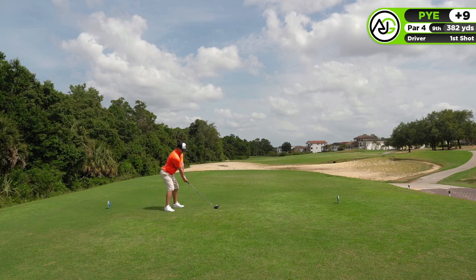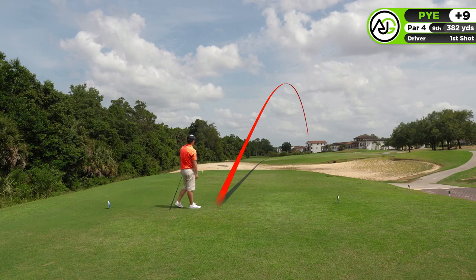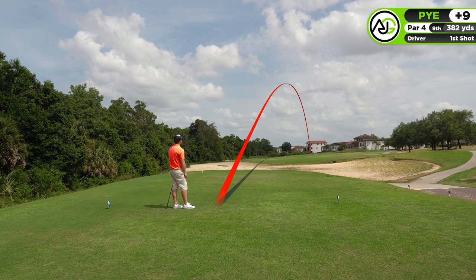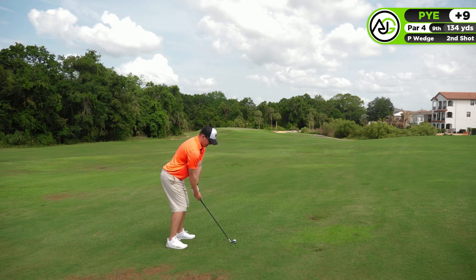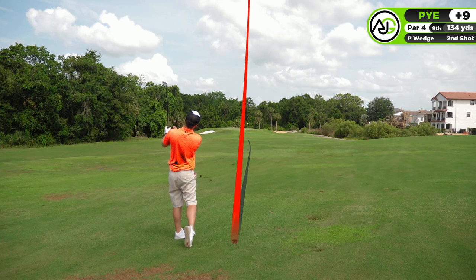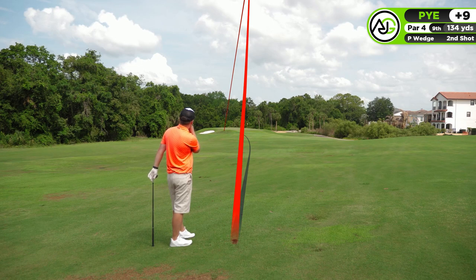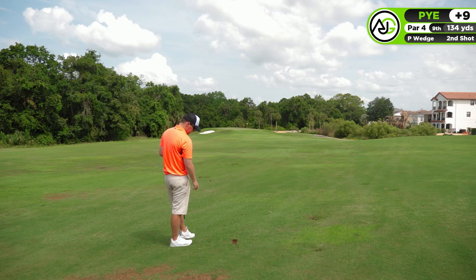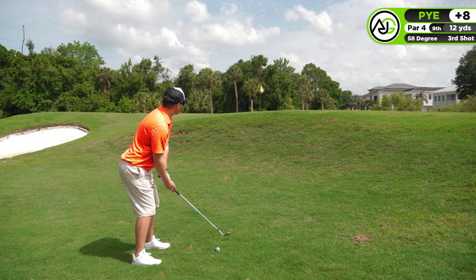Final hole of the front 9 — the 9th hole, 382-yard par 4. I caught this one okay — a bit off the heel so it didn't go super far, but in the fairway. Ideally I'd like to be down the left-hand side to take advantage of the corner, as it's a dog leg to the left. So I'm playing this hole a bit longer. Because of the uphill lie I found myself on, I kind of chunked this one a little bit and pulled it as well.